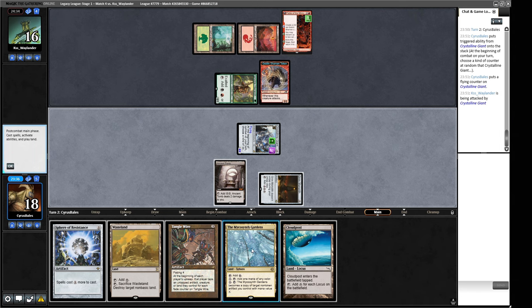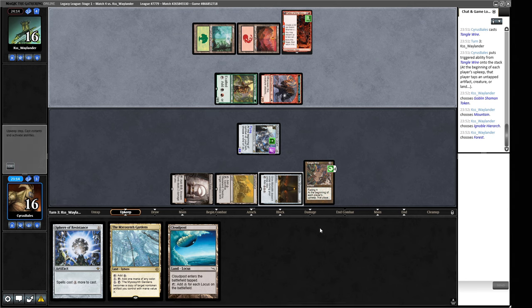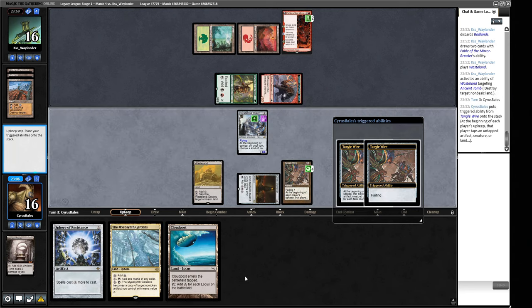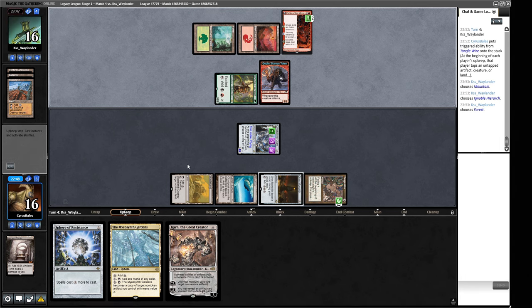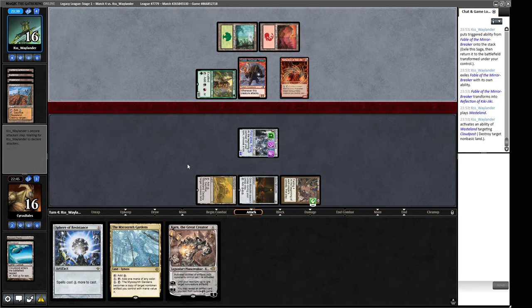We want Tangle Wire rather than Sphere. We play the wire — we lose next turn a little bit, but it stops them from generating a treasure and slows them down. We pitch two cards. They have a Wasteland, which means our Tangle Wire will need to tap down our Crystalline Giant — annoying. We attack then play Cloudpost. The Giant gets First Strike and Flying — our opponent loses three permanents this turn, probably keeping the Shaman for more tokens. Wasteland on our land but we push damage.